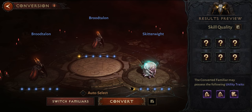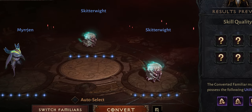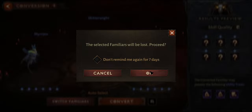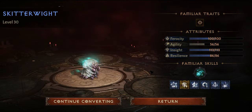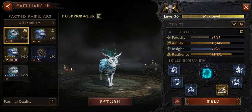Also, if your pet only has one star, you will lose that one star — it's the same as converting zero-star pets. Since rare pets usually already have one star, I would not recommend trying to convert the rare ones, and I'll talk more about that later in the video.